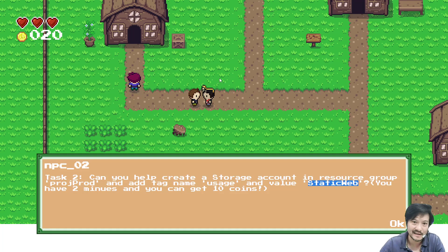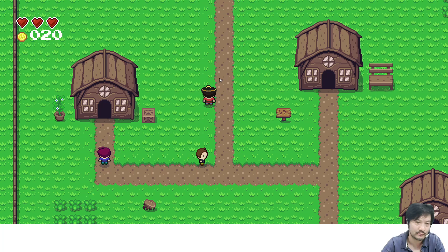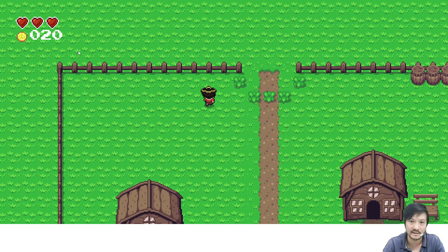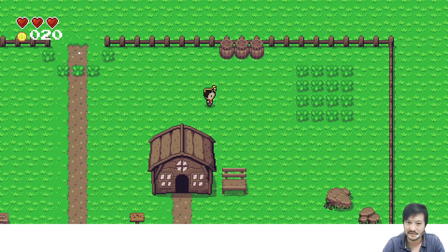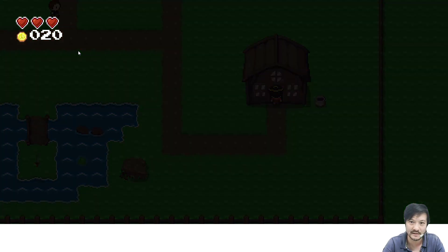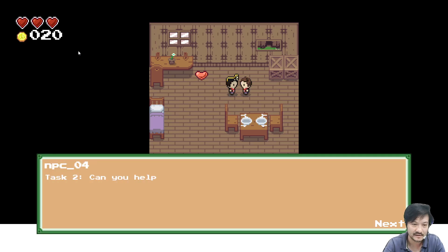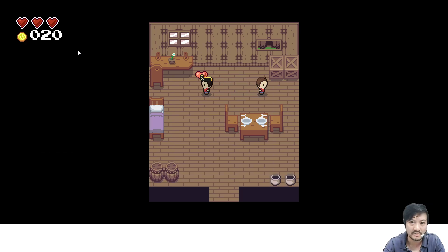Just keep rolling around and wait to see if I can get the mark. I think this one I can't get it in time. I can leave the village and go to a different room. I talk to someone again — task 2, storage account 'static web', two minutes.